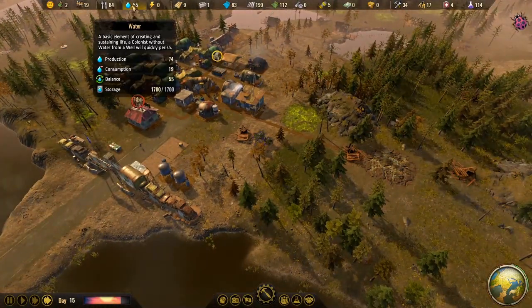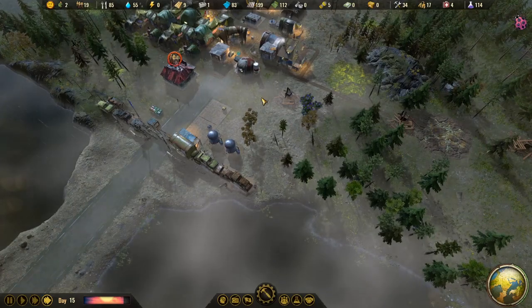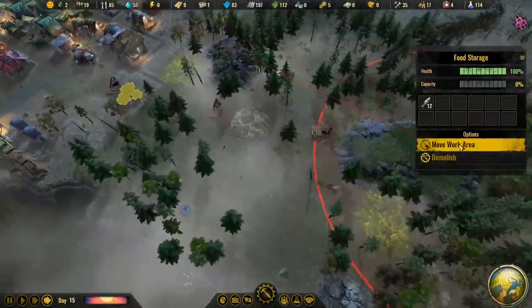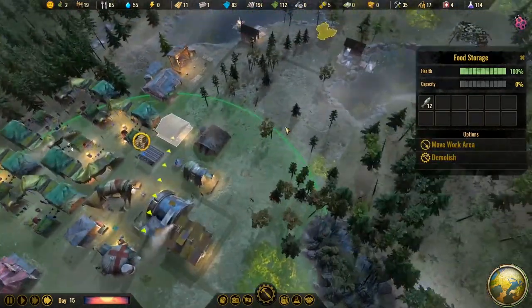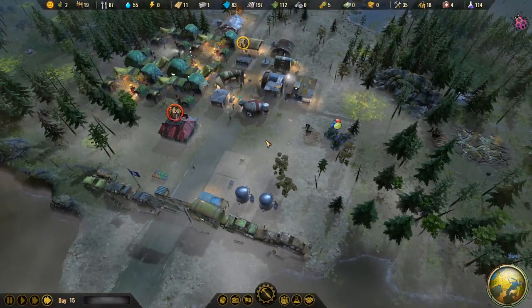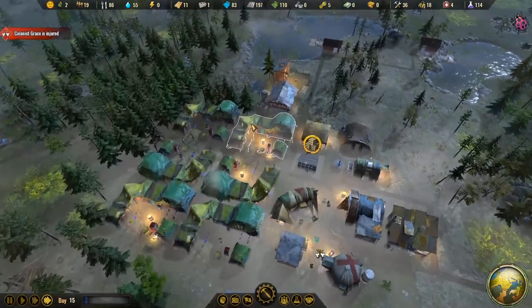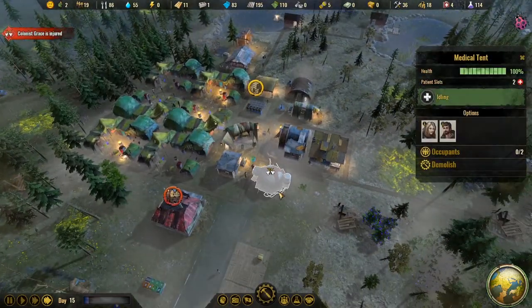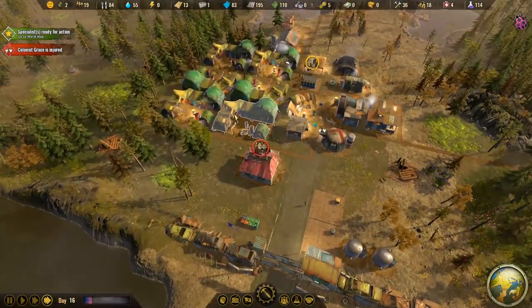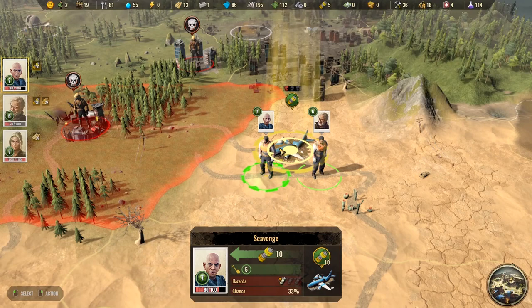Let's change up the music — Skylight Radio, a little more upbeat. Water is doing really well — over 1,700 in storage. The berry gathering area has collected all the berries, so it's about time to set up another farming area. We need more people though — somebody's injured. It's going to require some land clearing and more workers to really get farming going.